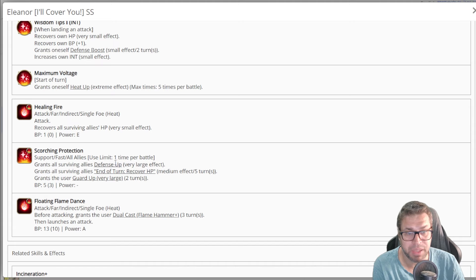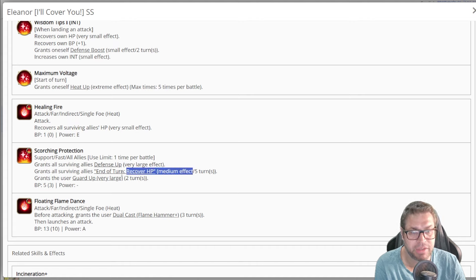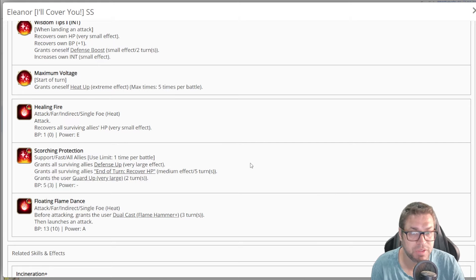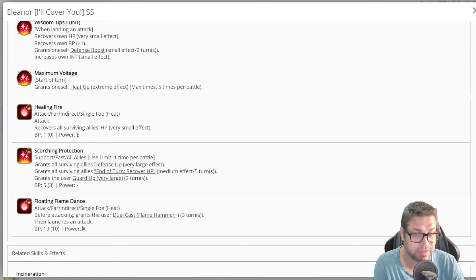Skill two, Scorching Protection, applies a 20% defense up that decreases damage from enemies by 20% for the whole fight and applies an end-of-turn medium recovery for five turns, which should heal for more than 2000 easily. After five turns it's gone. She also casts a Guard Up Very Large on herself, decreasing damage taken by 50%. Skill three is an 8-power, 10-BP attack that grants Dual Cast Flame Hammer Plus for three turns before attacking. With her BP generation she can eventually keep using Floating Flame Dance every turn. Flame Hammer Plus is a spell that debuffs the enemy's STR and intelligence by 10%.